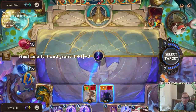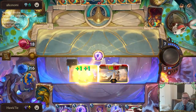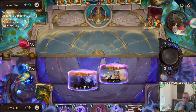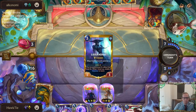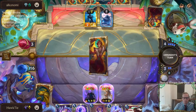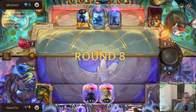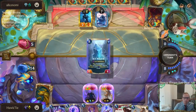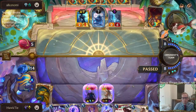Looks like I'm not leveling up Taric right now — six, so close. I was wondering how that would work. I was wondering if that would take out the Spell Shield or not. I'll just pass.